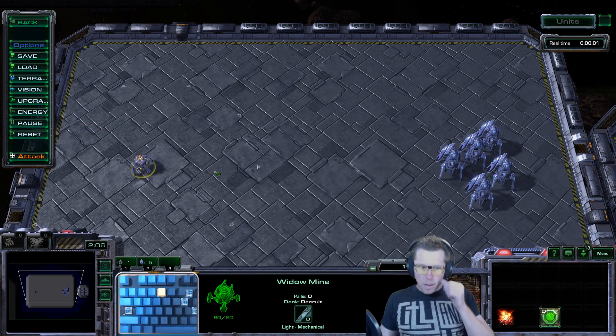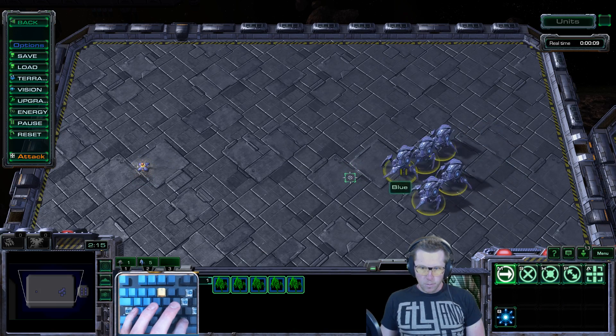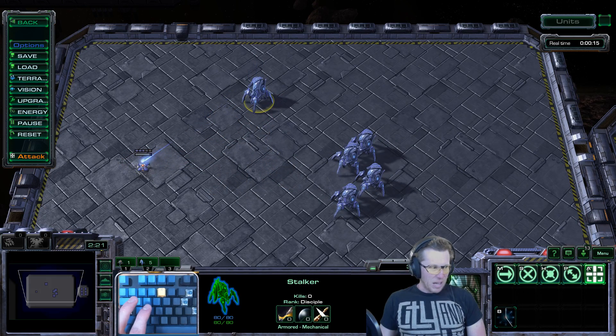Let's look at that one more time. The Widow Mine is going to shoot out its little projectile. As soon as you see that little missile animate, you can blink away — that's how you know. So you walk up, wait, you see that missile, you blink away, and you just clown that Widow Mine.